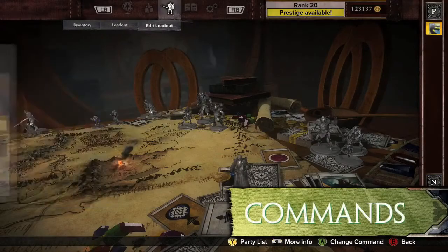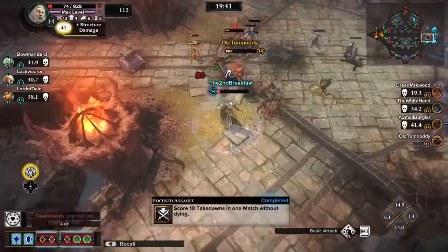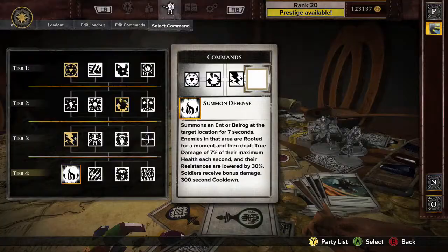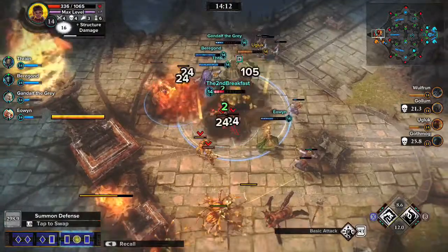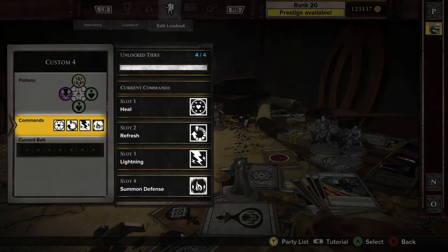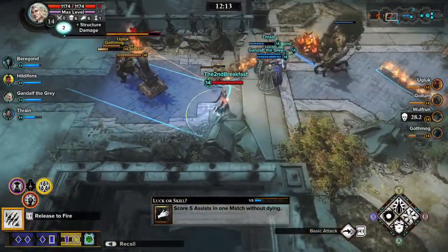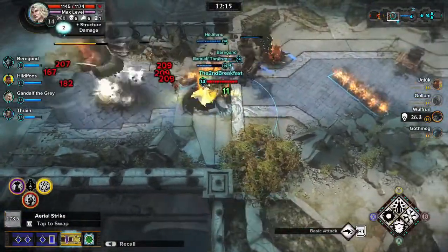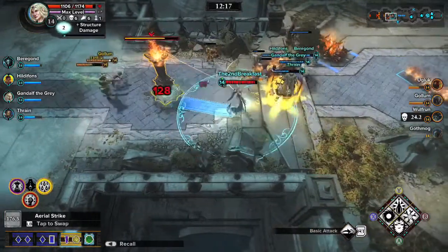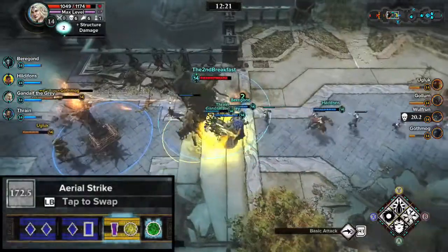Commands are special powers that a Guardian can call upon. Commands can range from heals to powerful spells that summon Ents or Balrogs to the battleground. Up to four commands can be slotted and are activated with the left trigger, but some only become available as a Guardian levels up in a match. Only one command can be used at a time, and more powerful commands have exceptionally long cooldowns and must be used wisely.